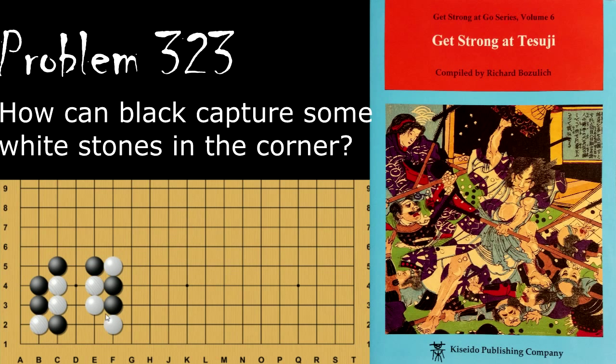Moving on to problem number 323: black is looking to capture some stones in here. Black's move is to cut here — this seems like a terrible move because white just double ataris and you lose everything. But black has this move, which is also a double atari. White can't connect here because it's just going to die and make a nice little heart shape. So white needs to choose: if white picks this one, black captures that one; if white chooses the outside, black captures the other one and captures the corner.